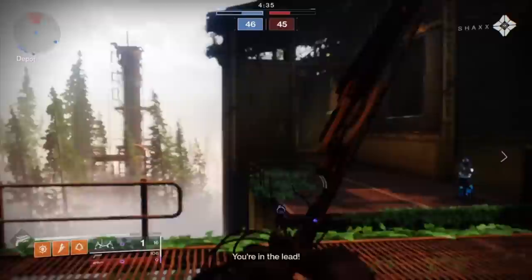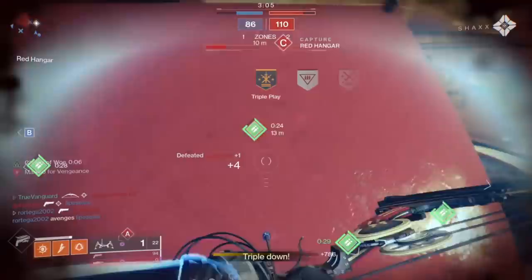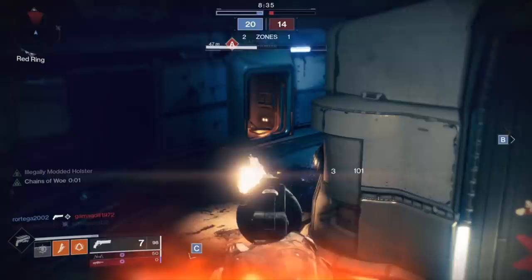Is the aerial accuracy of your primary weapon good? Is it a hand cannon, sidearm, or SMG — things that can hit accurately in their intended ranges from the air? Or is it a scout or pulse rifle, where you really need to keep your feet planted? Jumping around the map is going to get you killed with those weapons. Know the limitations of your weapon and let that affect how you play — leverage the strengths and avoid the weaknesses.